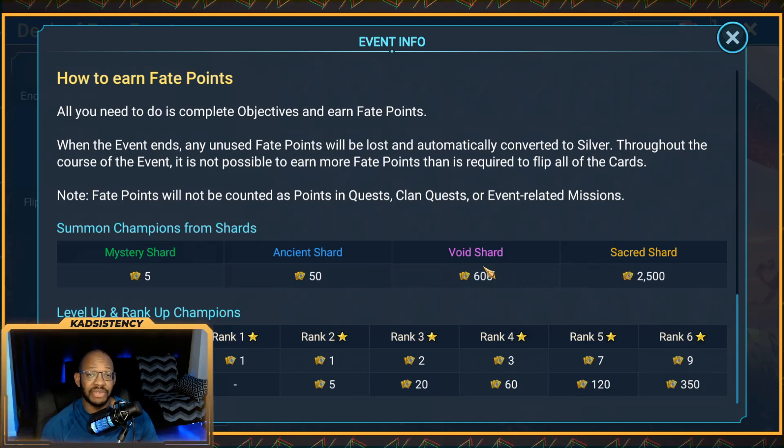The entire event would cost 40,000 points. If you're curious how that breaks down per shard type, it would take 16 Sacred Shards, 67 Void Shards, 800 Ancient Shards, and 8,000 Mystery Shards. So technically this event could be entirely done with Mystery Shards, but it would take 8,000 of them, which I doubt most of you have. Ancient Shards are undervalued for this type of event — a Summon Rush in general — so 800 is a ridiculous amount as well.